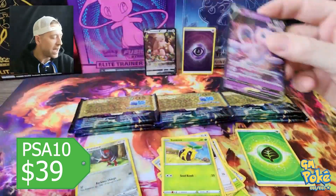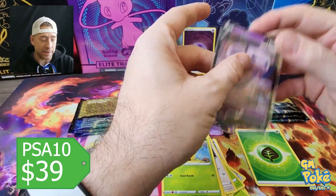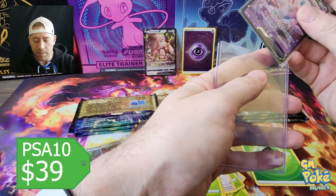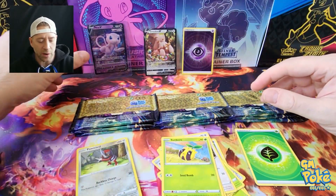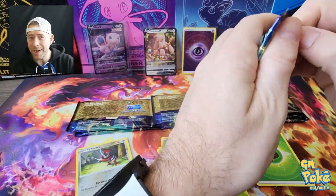We pulled a ton of the Palkia ones, the Arceus, we pulled the Dialga. So we got a Mewtwo V. In the last 10 boxes or so we pulled four of the secret Pikachu — somehow we didn't pull any and then all of a sudden we nailed a bunch. Really hoping to get another Mewtwo and maybe another Giratina. Those ones are a pretty nice return.